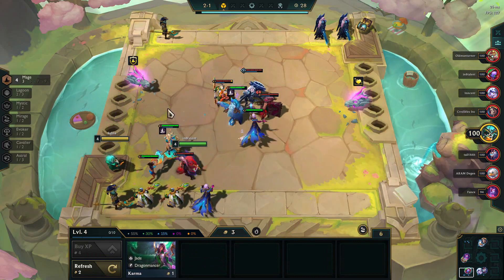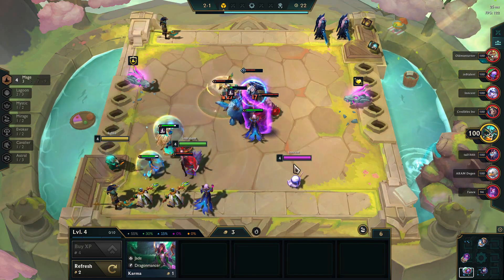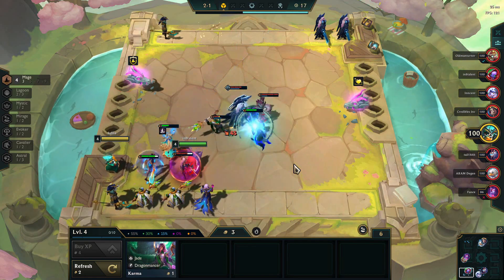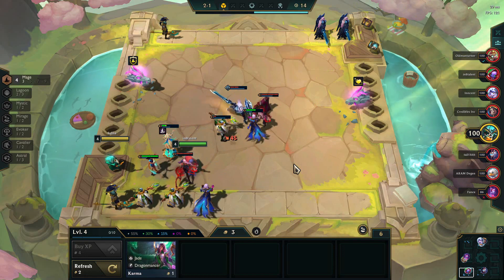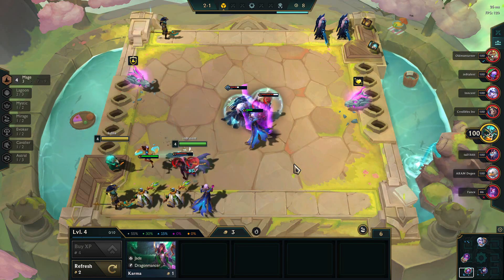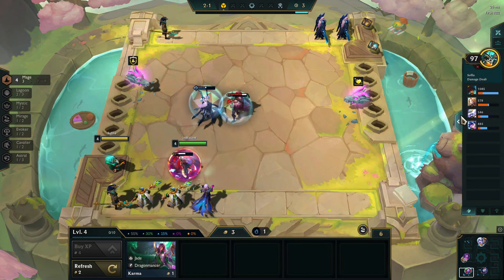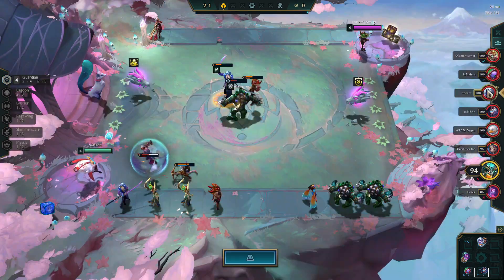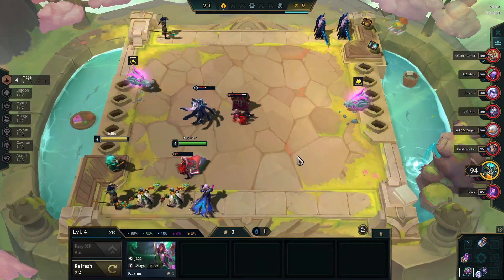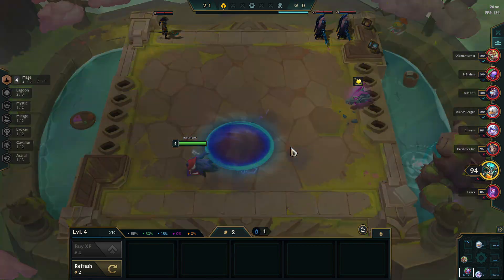I'll put the second Mage Hat on Nunu temporarily since he's going to be coming out of this comp — so he can just stay for one round and double bite people, though that's not really all that useful. I'm going to need a couple rounds to get my board set up, and I'm expecting to lose some of these rounds early on, because I was building with the intention of going into a Mirage team composition and then pivoted very hard into Mages. Having double Mage Caps from the very start of the game should be an absolutely awesome way to open things up.